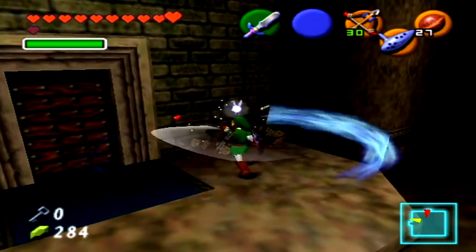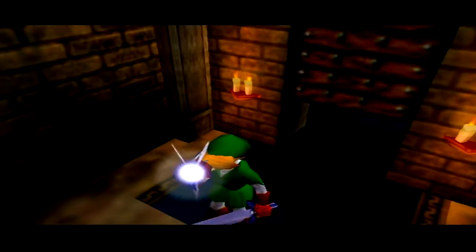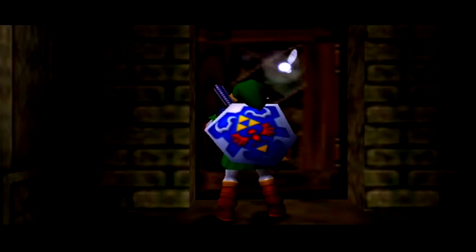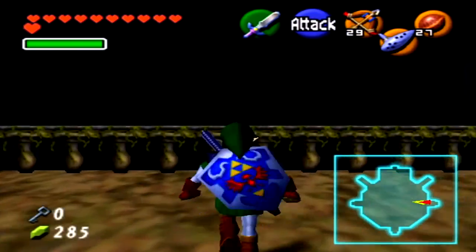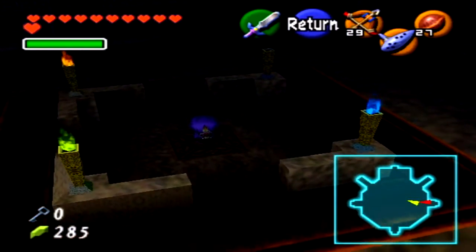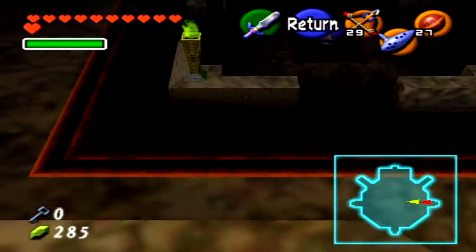Alright, let's go ahead and attack that — nothing we need other than a heart. Hearts are nice. That was a quick death; it usually takes a while to disappear. Now we're back in the main room, and now that we've got three of the four, the original Poe is here. Or not the original Poe — I guess the eldest sister Poe? I don't know.